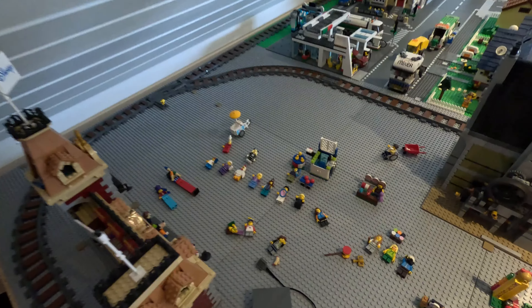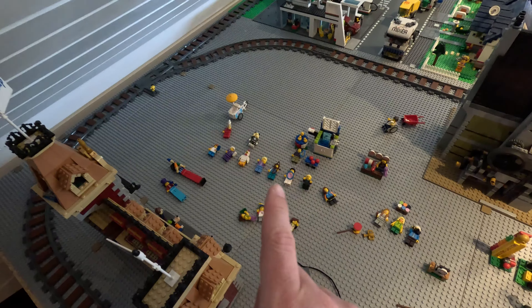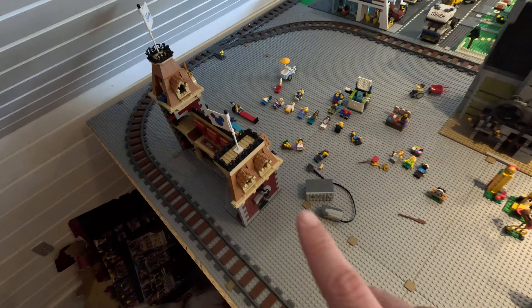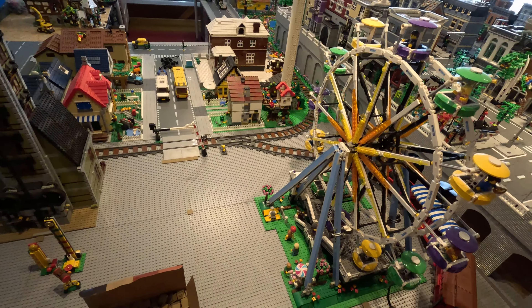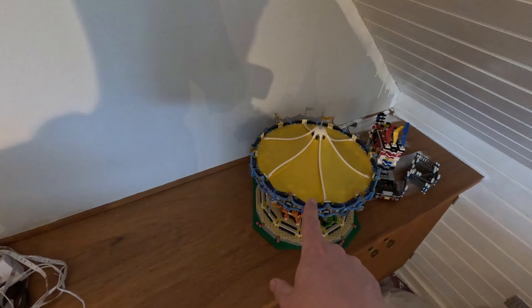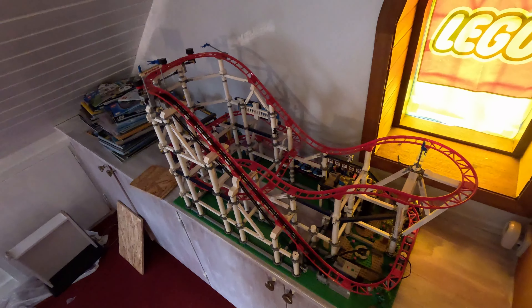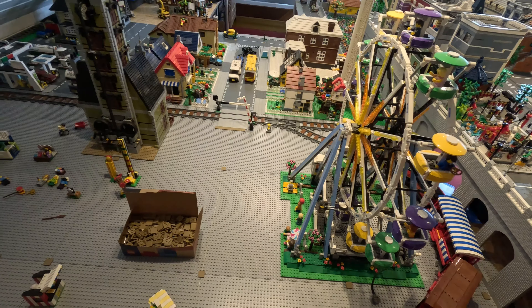We took everything out. These are all the minifigures — or most of the minifigures — that were in the part before, just scattered around, along with all of these smaller things. And then of course the Disney train station, the haunted house, the ferris wheel, the carousel, and the little one that turned around. Over here we have the older roller coaster. I don't think there's going to be enough room to put in the new one if we want to get it, but it doesn't really matter.